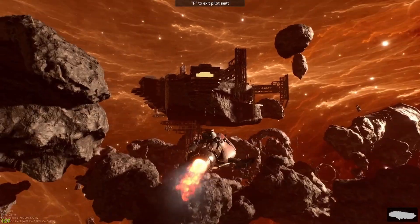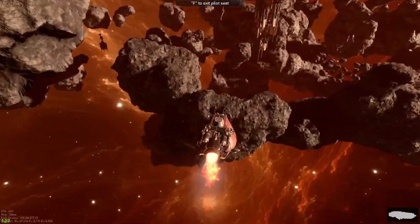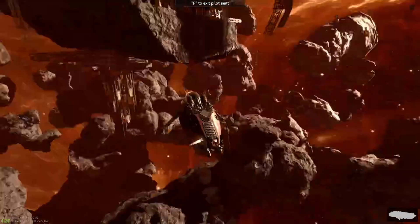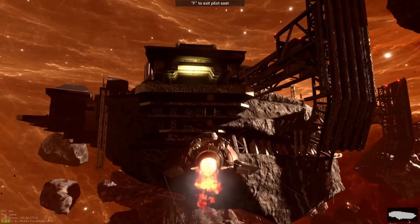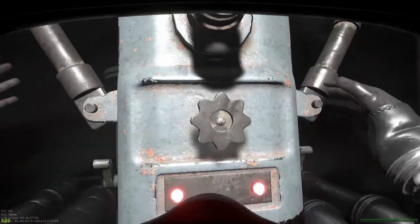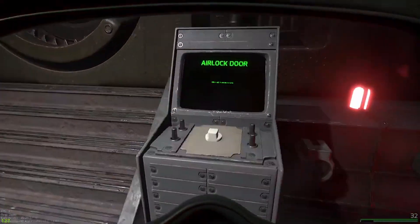We're gonna hurry up and get in, hopefully not make any noise so no one attacks us. I think there's a ship below us — merchant ship, are you serious? Yeah, right under these asteroids. Might have to hit it on the way out. All right, roll in — your main goal is to get to the vault as fast as possible.